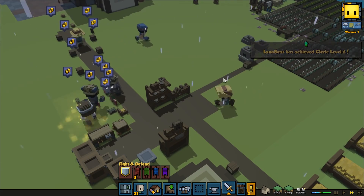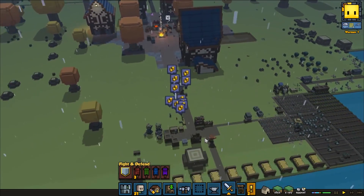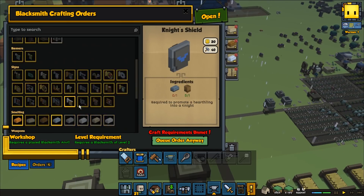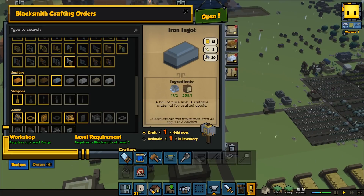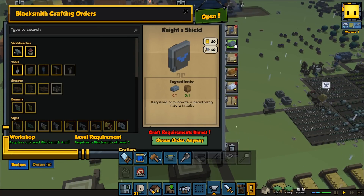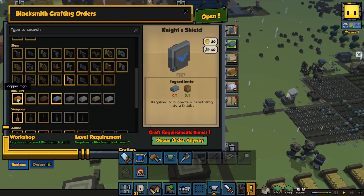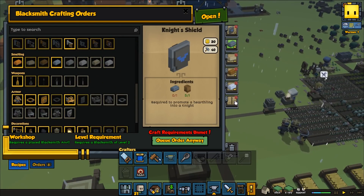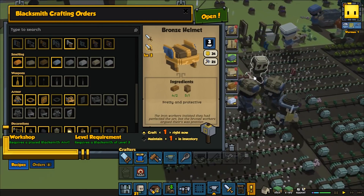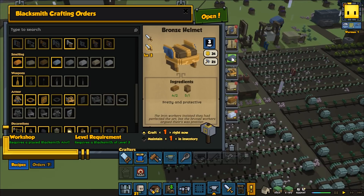Cleric level 6 — that is awesome! That's gonna be very very useful when you're fighting the orcs and ogres and the kobolds. Let's see how far away we are from actually being able to get a knight. We need to get iron ingots — let's queue up to do a few of those. Move them up there, and then we're gonna do a shield — move it to the very top so when they have this ready and have enough to do the shield, then we go and do that instead. I also want to get some new helmets — we only have some leather helmets — so we can do two in bronze.